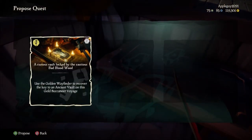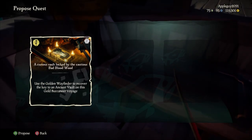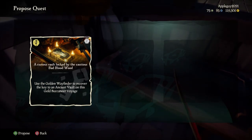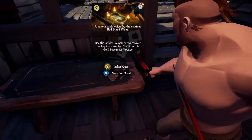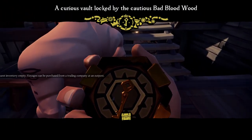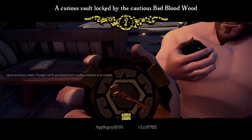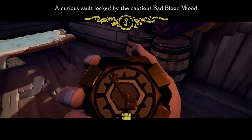Because I have a curious vault locked by the cautious Bad Blood Wood. We have to use a wayfinder to recover the key to the vault. Vote for it. What does that give us? This gives us a compass. Oh, so it doesn't tell us where we need to go. Mine is saying everywhere.